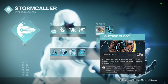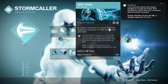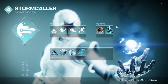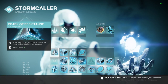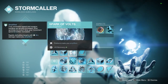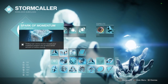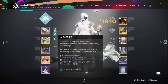Aspect-wise, you're running Lightning Surge and Arc Soul, because this melee is broken, and then Arc Soul because you kind of need that. You could run Electrostatic for the potential Ionic Trace on an Arc Buddy kill, but I don't think it's worth it personally over the other two. Fragment-wise: Spark of Resistance is phenomenal, Spark of Momentum, Bolt is pretty good just for the Recov bump, and then Spark of Feedback because it's broken — this will allow your Lightning Surge to one-shot half the time.